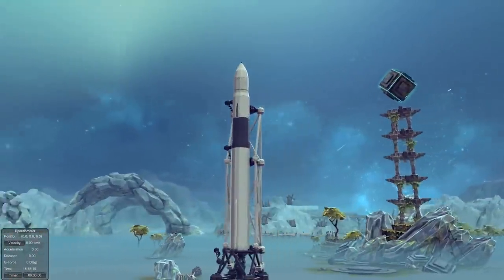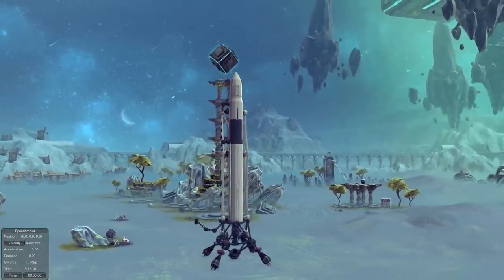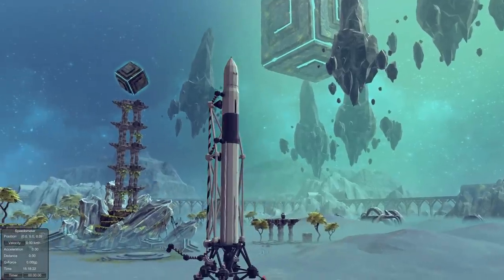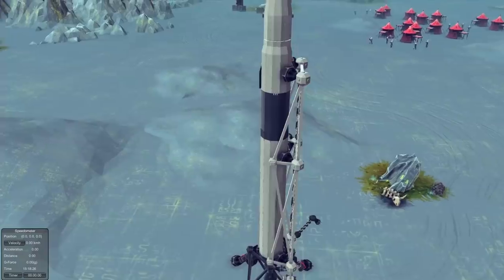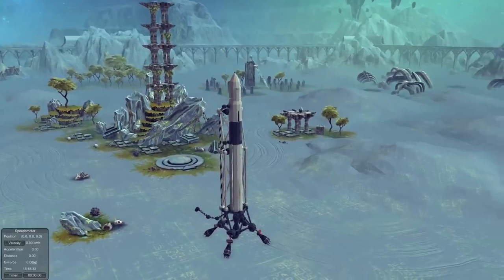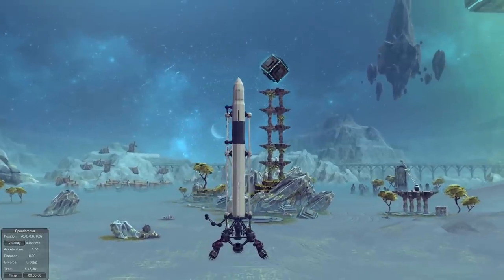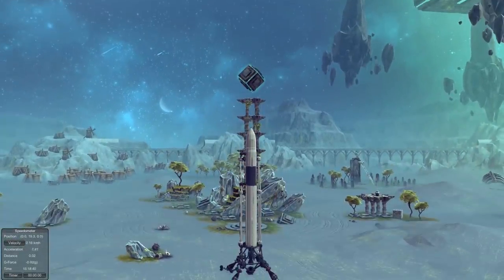How's it going guys? Dre here and welcome back to Besiege. Today we're gonna start off by going to freaking space because we are playing with the SpaceX Falcon 1. This is a six-stage rocket where we have to deploy a payload in hopefully Besiege space.